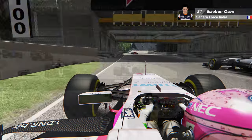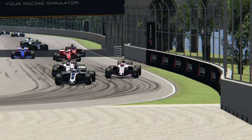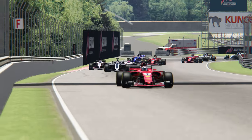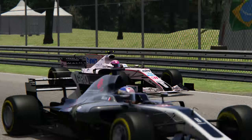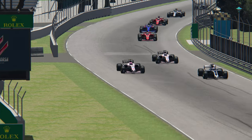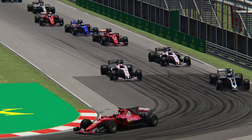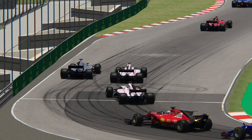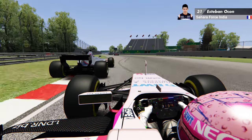Ils ont déjà sévi plusieurs fois dans Assetto Corsa — je vous avais présenté des R8 Gordini, des Renault 5 Turbo, il y avait aussi des DS Rally. Ils ont fait quelques pistes, mais surtout ACFL, c'est ce mode F1 2016 qui est dispo et qui est déjà génial. Et ici on a vraiment un tout autre niveau. Les halo sont désormais gris, comme ils le sont depuis je crois Monaco, et non plus rouges.